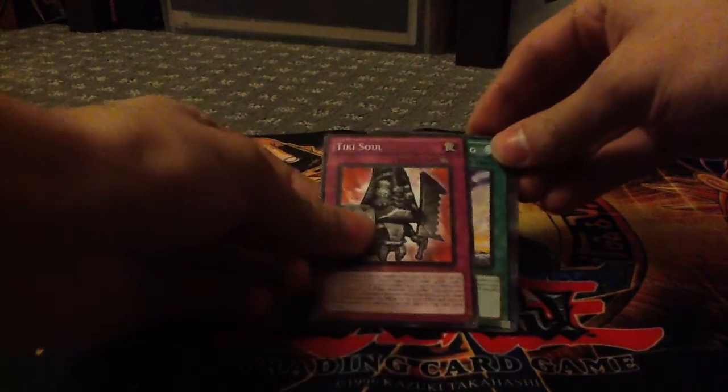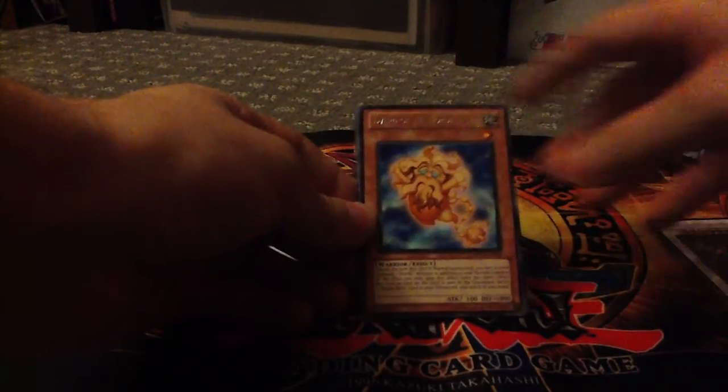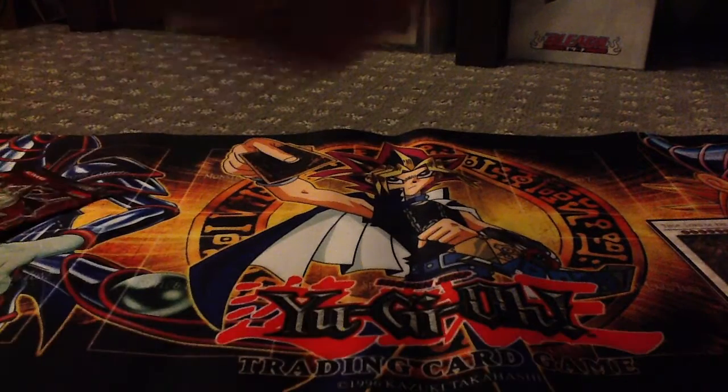We've got Tiki Soul, Gotodamarong, Terminal World, Ultimate Thor — that's not bad — a Diverg of the Nordic Elfer, six Samurai cards, Triple Impact, Relic Drumpar, and Nordic Relic Burst and Mangan. I'm probably going to stop announcing these names because I can't pronounce them.